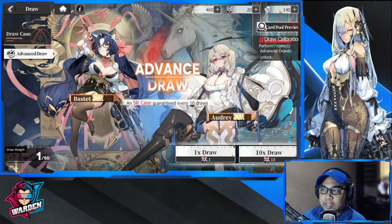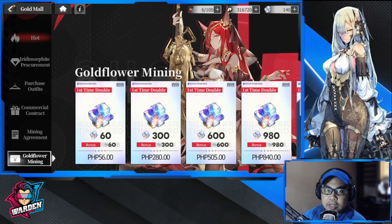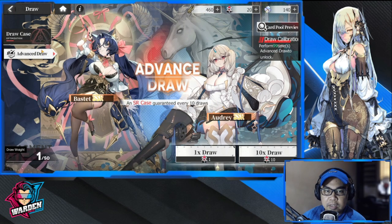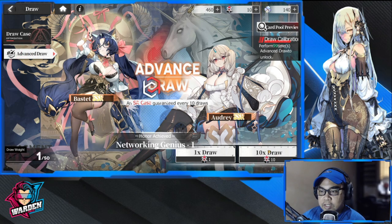This is the re-roll section — we're going to be drawing here. I have 20 right now, with a little bit extra already converted to elementium. Let's do some 10-pulls. This is the only banner you can draw on for your advanced draw. Let's do a 10-draw.